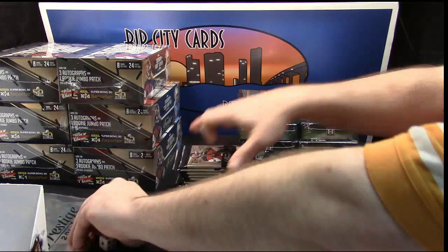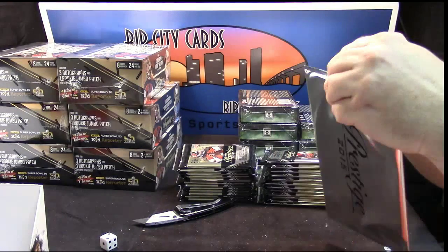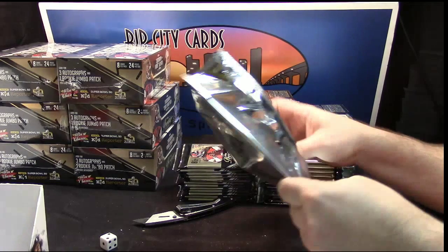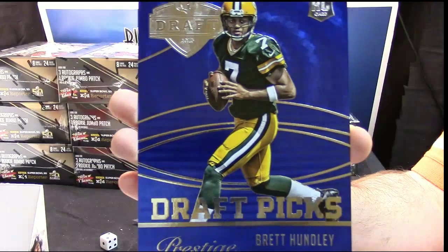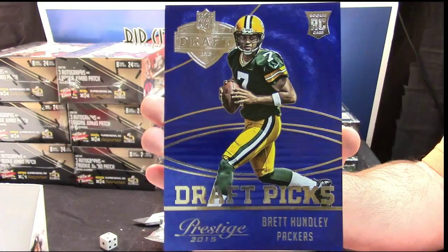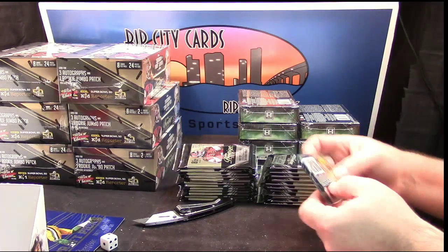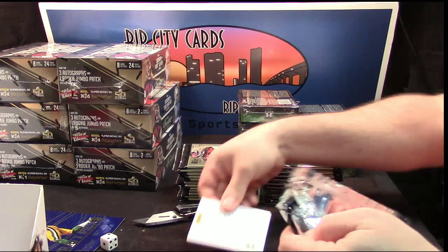Alright, let's do this one first, get this out of the way, then I'll pack-stack the rest of it. I'm not sure if these are big enough - just keep the thick ones out. For the Green Bay Packers - Brett Hunley. We actually have sleeves and top loaders for these. You don't see a whole lot of the silver ink, maybe two or three a case.